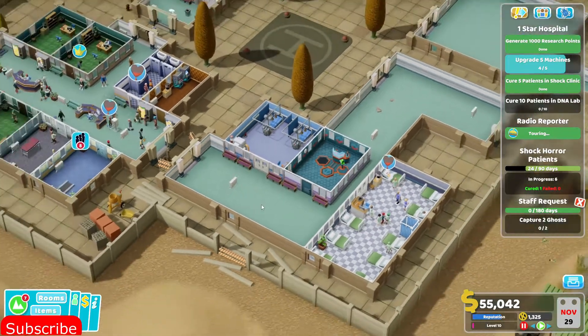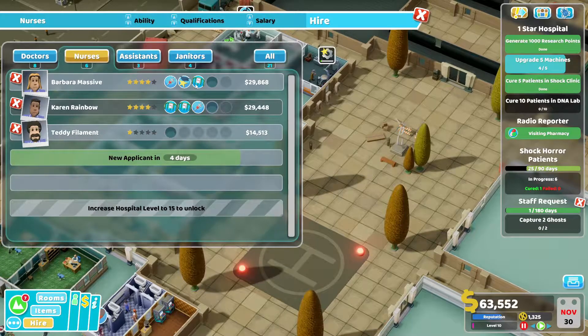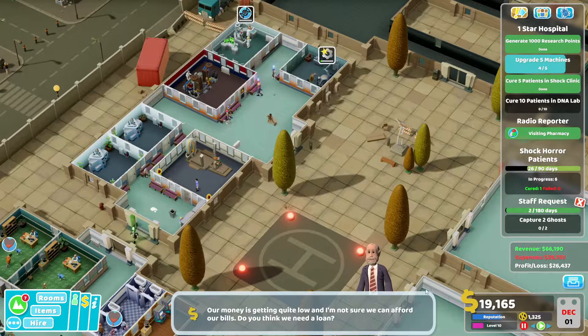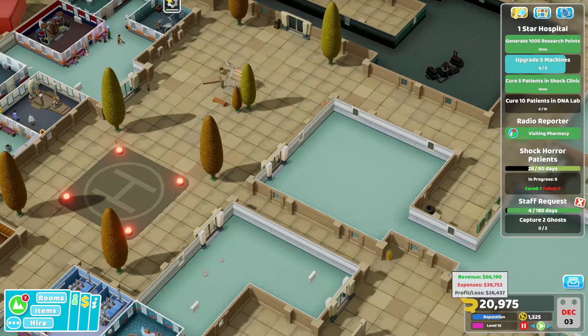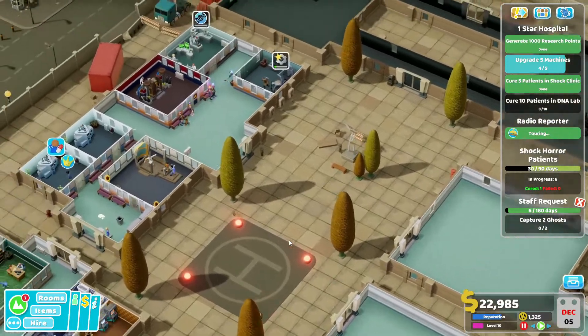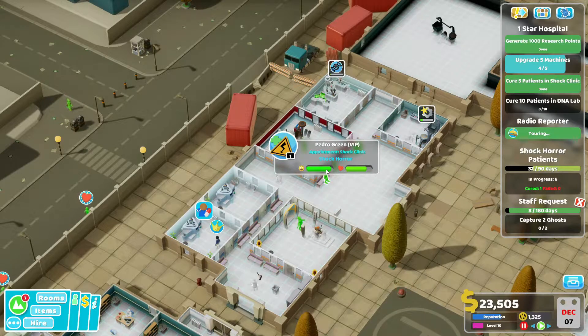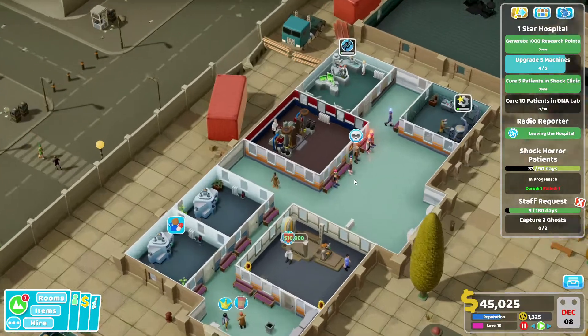Capture two ghosts — patients are dying, so let's try to capture a few ghosts. I guess we need to hire another nurse. Our money is getting rather thin but that's because we built a few rooms. If we save a little bit of money now we'll be fine. At least we can say this level poses a bit more of a challenge than the other ones.